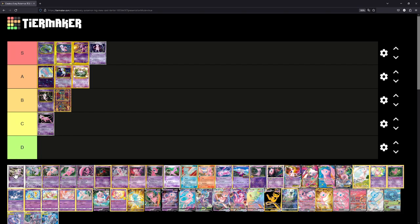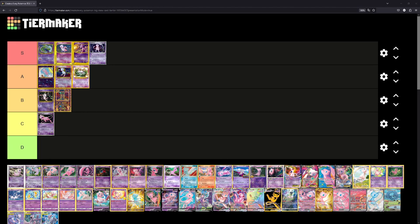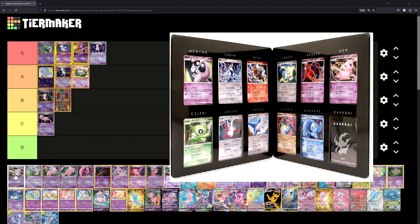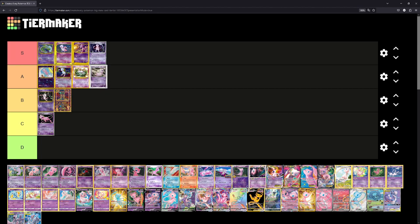This one is another movie promo from the 10th Anniversary Movie Commemoration set — a set with about 11 cards all prominently featured in the movies, including Entei, Lugia, Latias and Latios, and so on. The full name for this card is Tree of Beginning Mew. I really like that illustration and I'm debating between A and S. We'll place it at A for now, though I might switch it up.